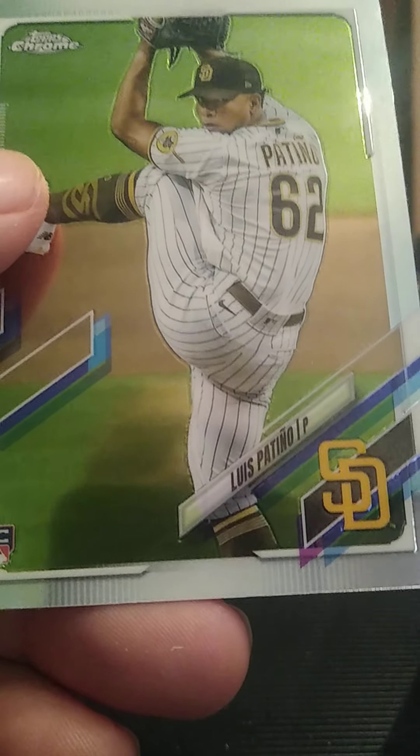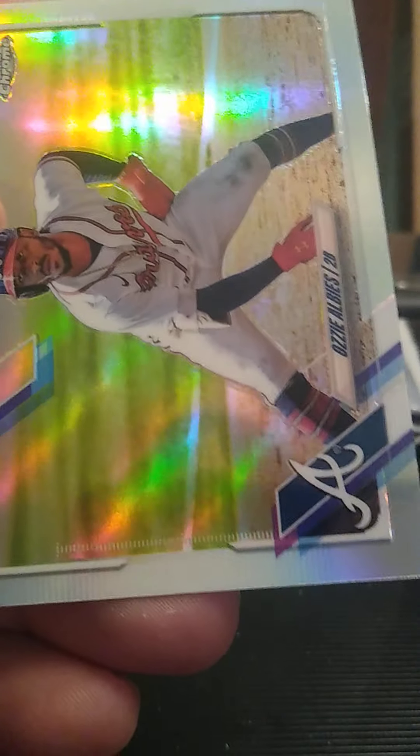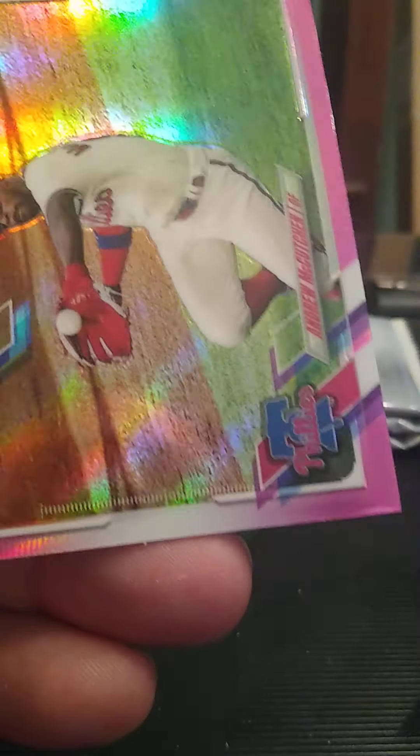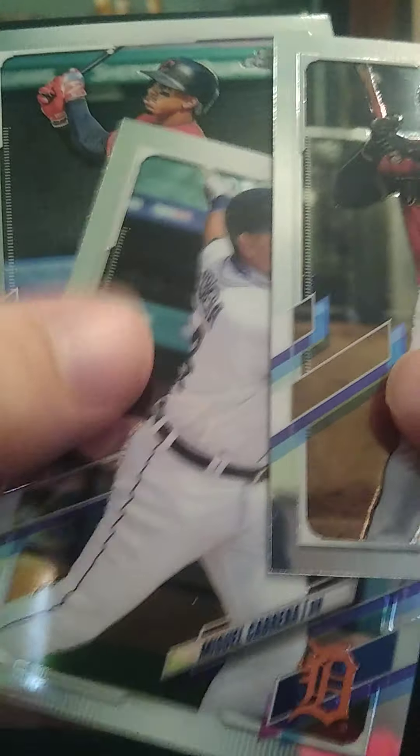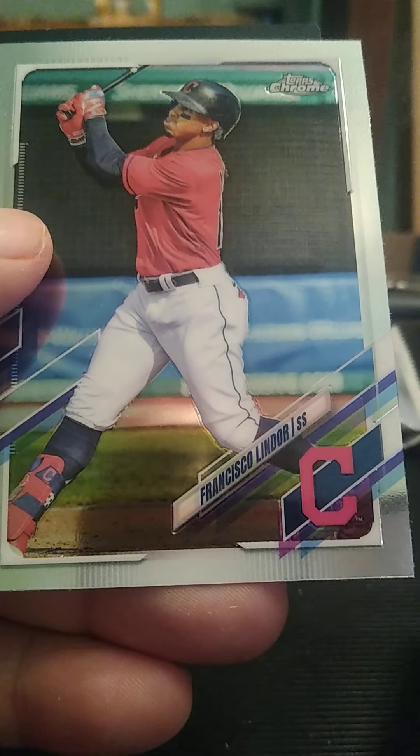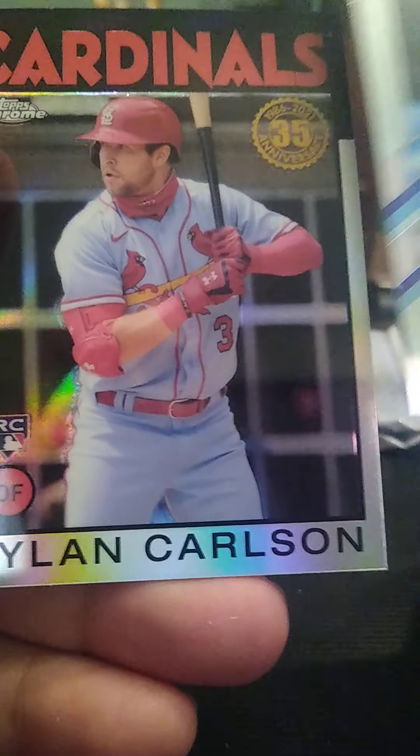Upton for the Angels, Patino rookie for the Padres, Albies refractor for the Braves, and Andrew McCutchen pink refractor for the Phillies. Escobar for the Diamondbacks, Cabrera for the Tigers, Lindor for the Indians, and Carlson silver throwback for the Cardinals.